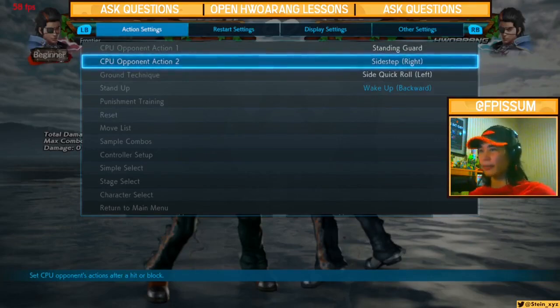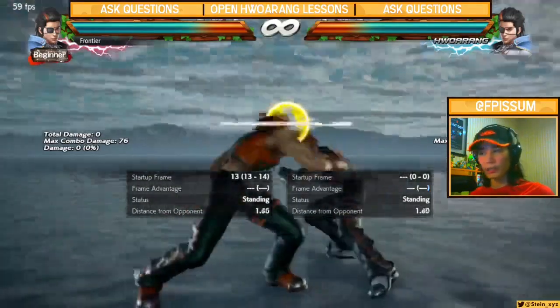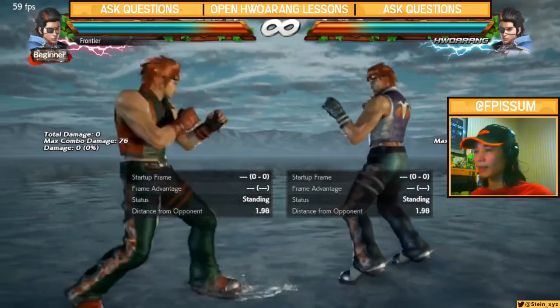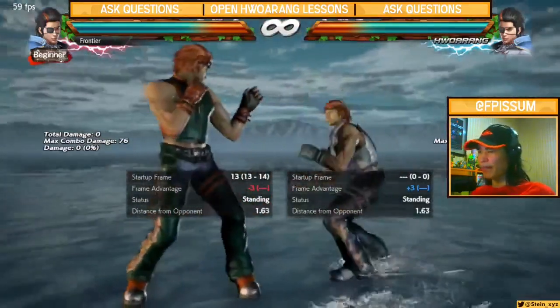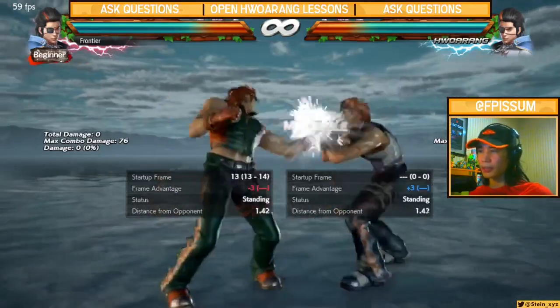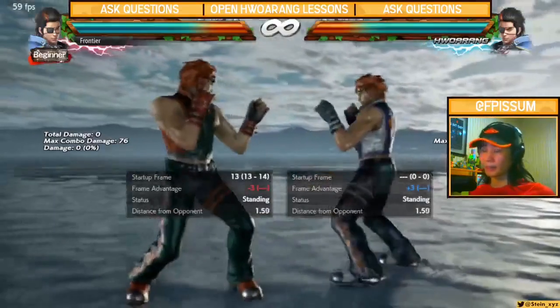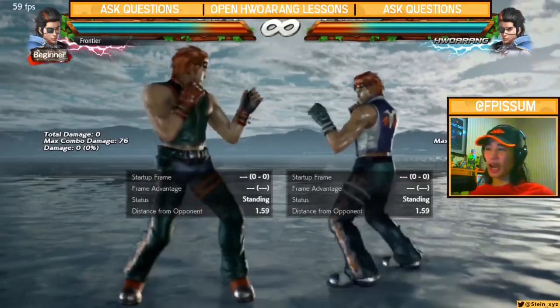DF1s typically track toward one side on a high number of frames — they're reliable mid-pokes. You can rely on DF1+2 for that; it does its job, it's extremely reliable. If you want a standard DF1 and don't want to deal with the nuances of DF1 itself, just use DF1+2 the entire time you're playing Horang. The only thing to keep track of is making sure you're actually pressing DF1+2, since the input requires an additional button. It might take a little more effort, but it's negligible.